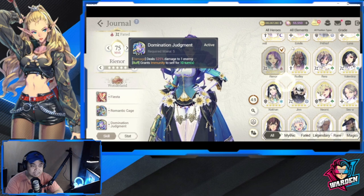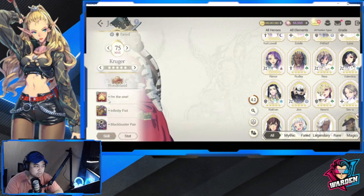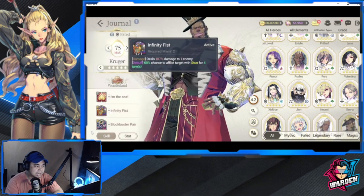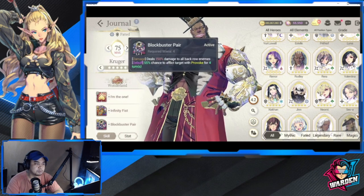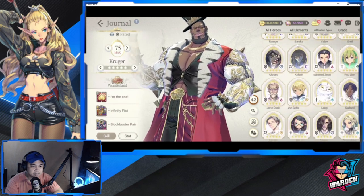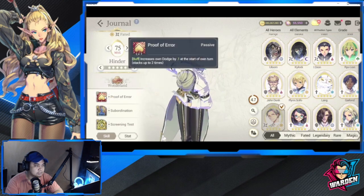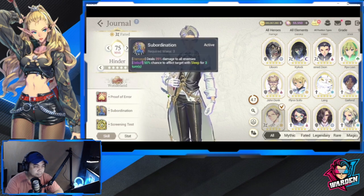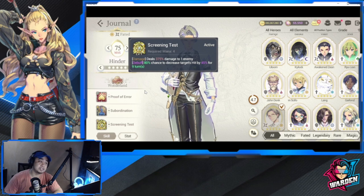In Wonderland, Kruger receives additional defense and has Provoke for the back row. Hinder also surprised me — I thought his skills would be bad but they're good. He has Sleep for three turns applied to all enemies, and a skill dealing damage to one enemy with an 80% chance to decrease Hit by 45%. Wonderland is a specialist damage-focused nation.